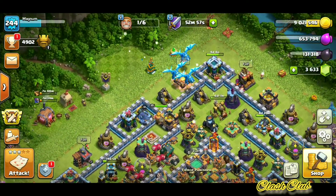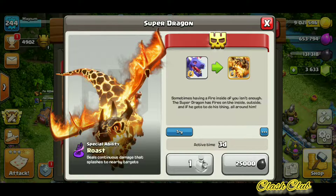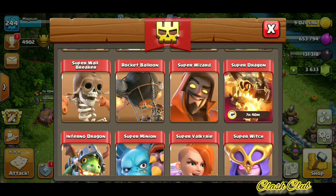Super Dragon is really valued for its money, specifically in wars and clan war leagues where you're expected to three-star bases and not just go for the loot. These might be a little bit expensive compared to say 520 Elixir for a normal dragon, but that's because we are in a cost reduction spree.